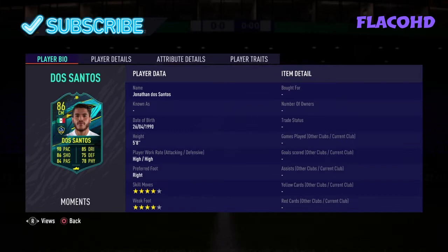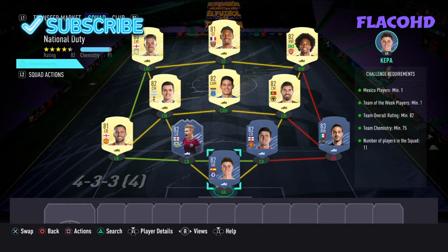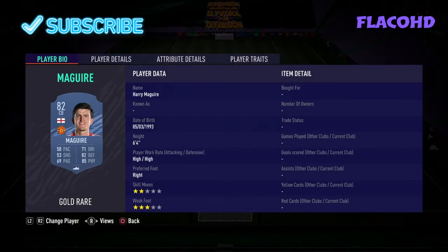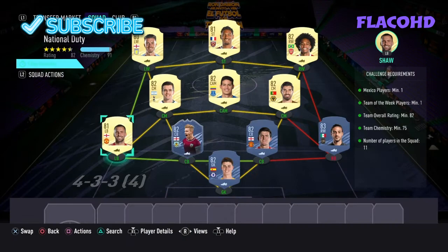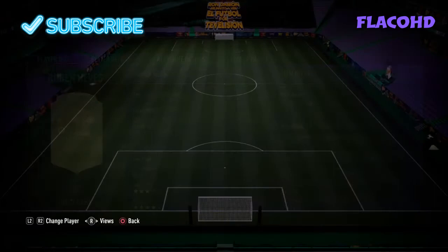It is made up of two teams. The first team requirements are one player from Mexico, a Team of the Week player, 82 rated with 75 chemistry. So in goal we have Kepa. At right back, our Mexican player is Carlos Villar. Right centre back we have Harry Maguire. At left centre back we have Ben Mee. At left back we have Luke Short. Left centre mid we have Lo Celso. Our CAM is James Rodriguez. Right centre mid is Reuben Nevers. Our right winger is Willian. Our striker is Sebastian Harla. Our left winger is Jack Grealish.